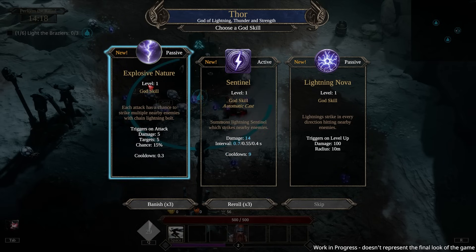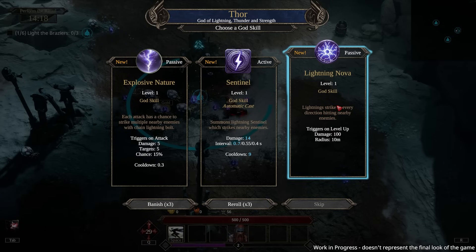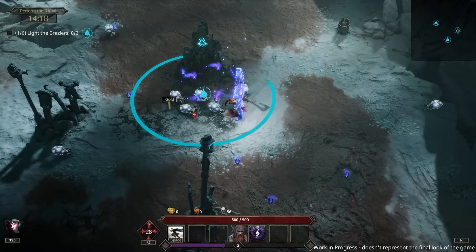This automatic chance — each attack has a chance to strike. Oh I like that too, this is active but also automatic. And this one triggers on level up — deal 100 damage. These are interesting. We get three choices and three dice. This is probably for demo purposes — check out the sentinel.